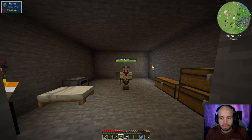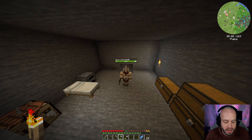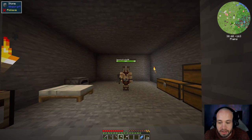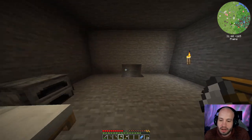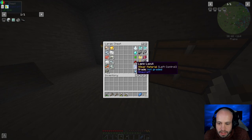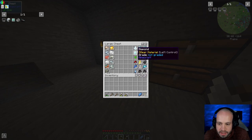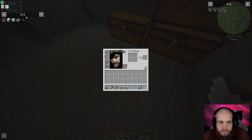Hello, welcome to episode two of the DireWolf20 1.19 pack. I am Odinson. I've done a little bit of mining in between episodes like I said I would. We managed to get some iron, yellow right oil I was on about last episode, new gems, a little bit of redstone, lapis, some diamonds, and a bunch of other stuff. Almost immediately I'm finding that storage is going to be an issue.